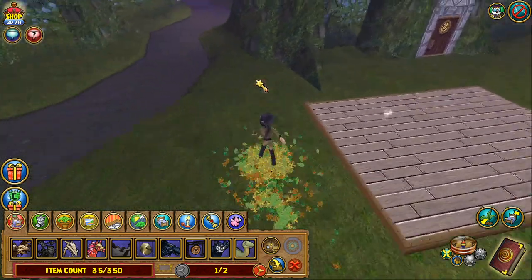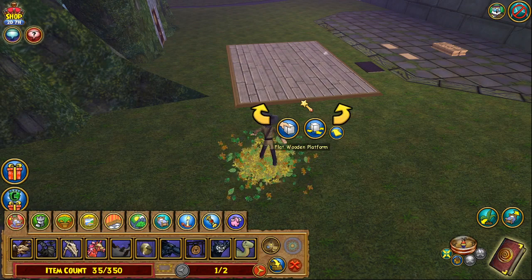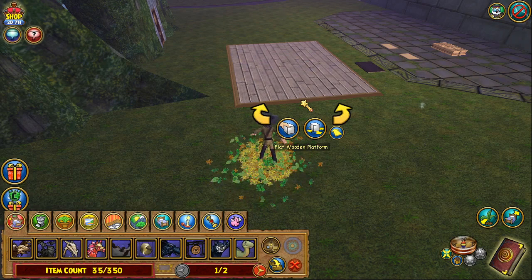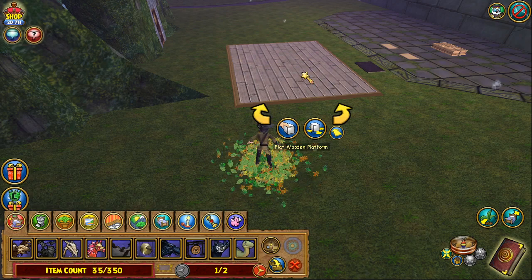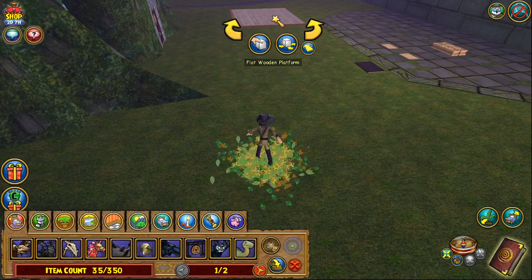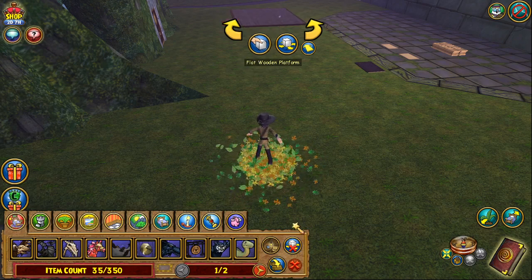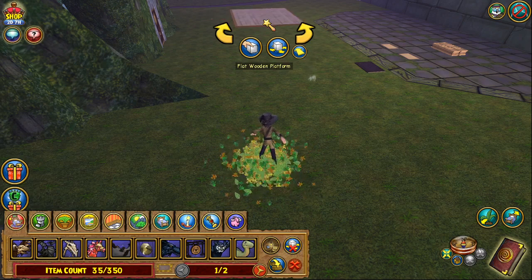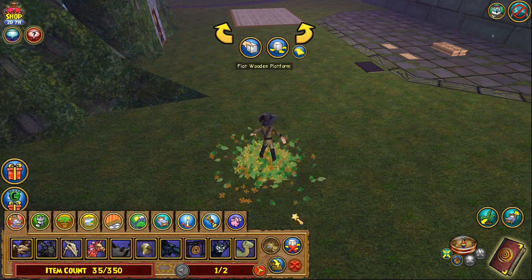The first thing you want to do is lay out your pots and then take your wooden platform. One more thing before we continue: get a mouse with a scroll wheel — it is impossible to do this with a trackpad. Mouse with scroll wheel, wireless or wired, they're cheap. What you want to do is take your flat wooden platform, set it down, click it once to highlight it, and then use the scroll wheel to turn it.